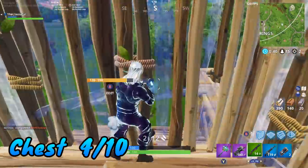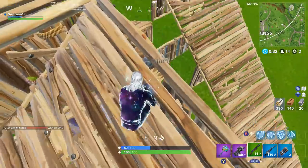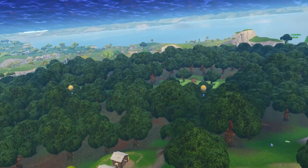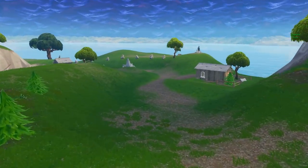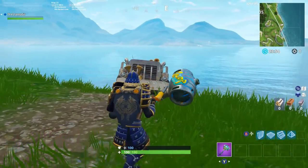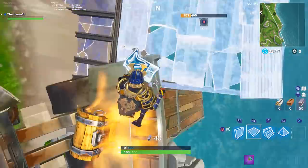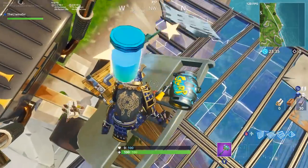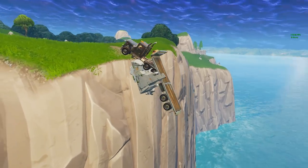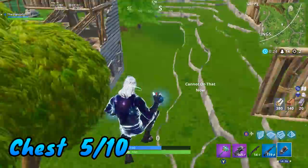Moving on to another super secret one that nobody really knows about — and honestly, I forgot about for a while. This may be the one that's been in the game the longest and is still one of the most secret chests out there. It's up in the northeast portion of the map, more so to the east of Wailing Woods. Near the edge of the map you can find a truck hanging off the side of the map — and there's actually a chest on the back of it. It's a pretty risky chest to get since you have to carefully step down and hope the loot doesn't fall off the edge.